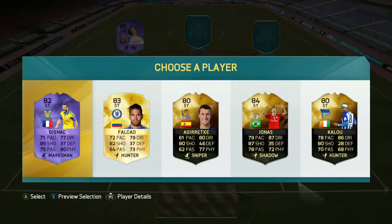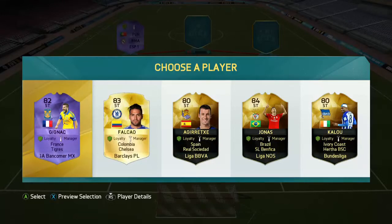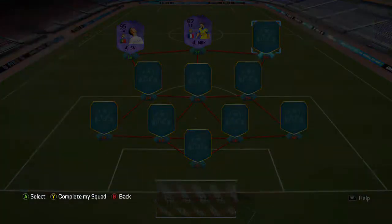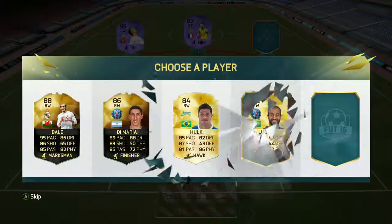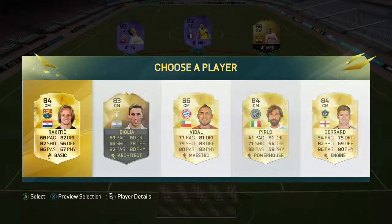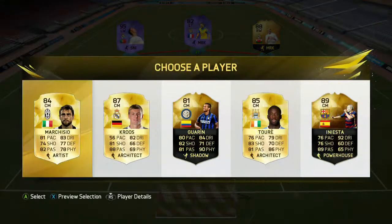Let's go for the striker. In-form Zyniak! I'm not going to take Girietics or whatever his name is - I'm not taking the Spanish player. Even though we get the chemistry, we're taking Zyniak. Look at him, he's purple. Left winger - oh, easy. Gareth Bale.